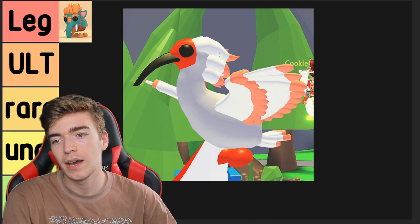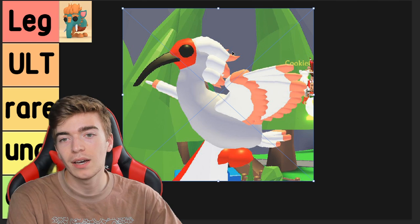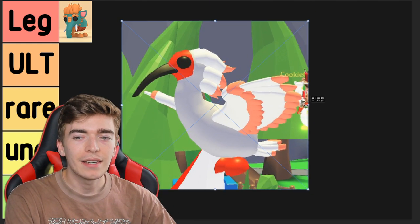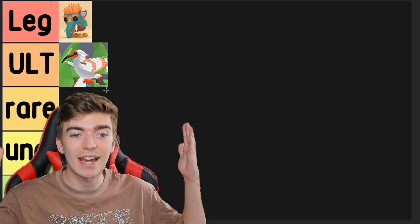Up next is this strange bird — it's got red coloring. I don't know what breed it is, so you guys let me know down below. All we know is it's a Japanese bird and it looks cool. It looks a bit rarer than the snail, and since there are two birds confirmed, I'm going to place this one in the ultra rare section.